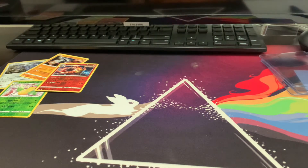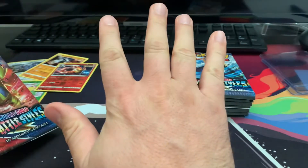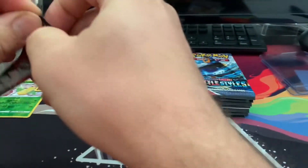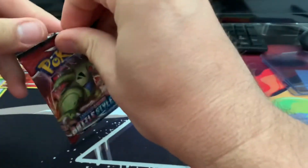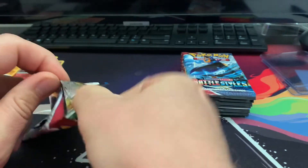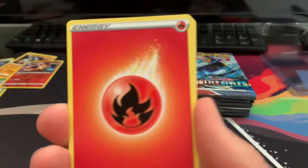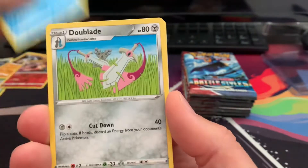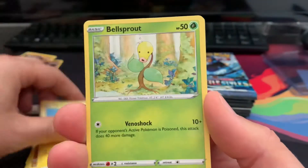Let's open this one up — our second 10 packs. Zero big hits in the first ETB. Let's keep score off to the side. I don't think it's going to be close because if we get one big hit from this red box it already wins. We got Bellsprout, Bronzor, Murkrow, reverse Shinx — this is cool — and another Galarian Slowbro.